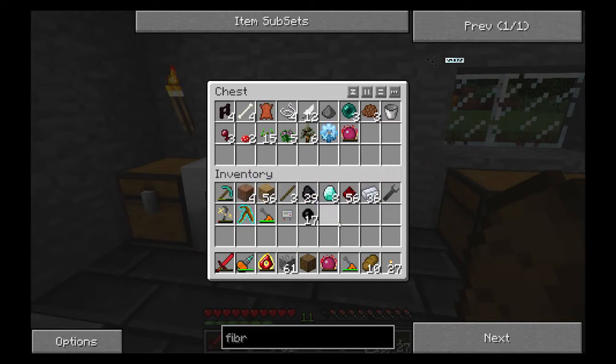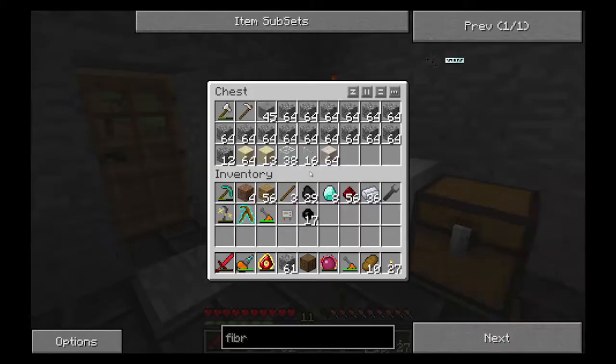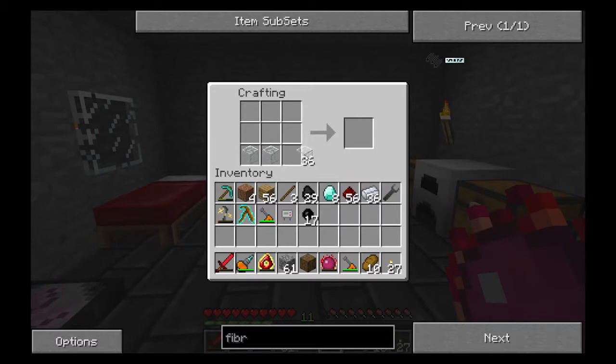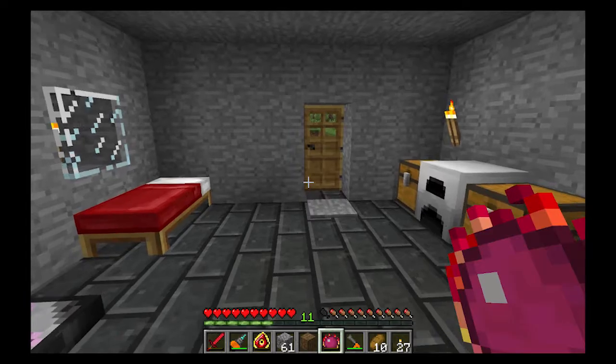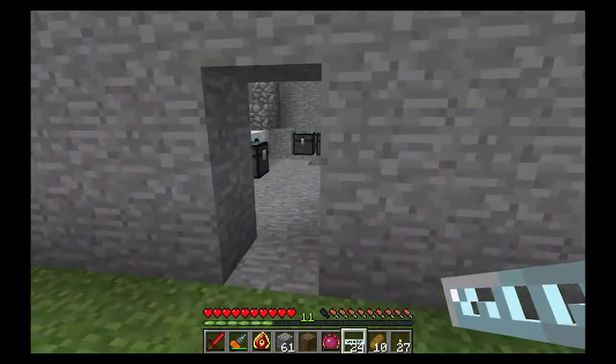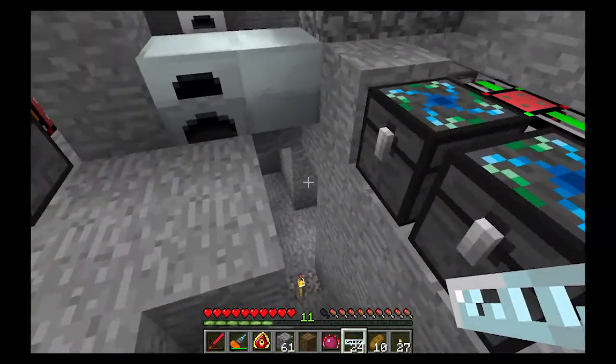I should probably turn off that hotkey that sorts my inventory when I try to type. I need glass — I thought it was in that chest but it's in here. That goat Doom is being too noisy. Anyway, with two more fiber optic cables that should be enough. This cable can handle all the way up to high voltage, and possibly extreme voltage — I can't remember.